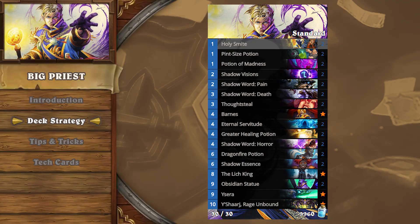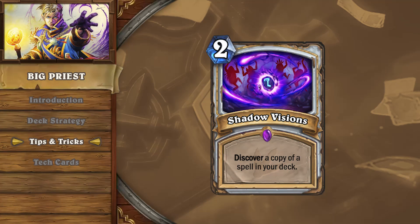The deck shares the same struggles as other anti-control archetypes in the Jade Druid era, but it's still held as a solid choice to climb the ladder. In any matchup, Shadow Visions gives Big Priest consistent, flexible access to its combo pieces or board clears.